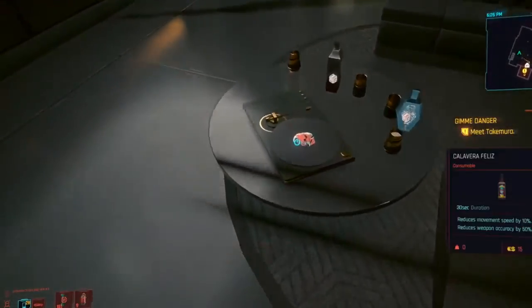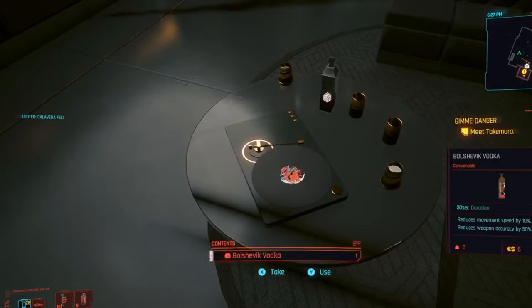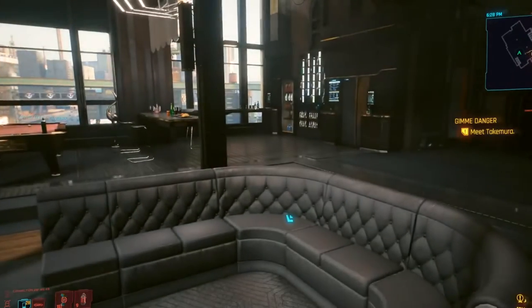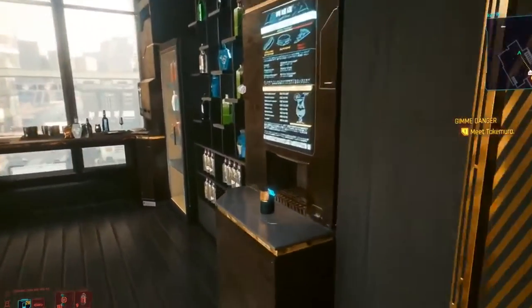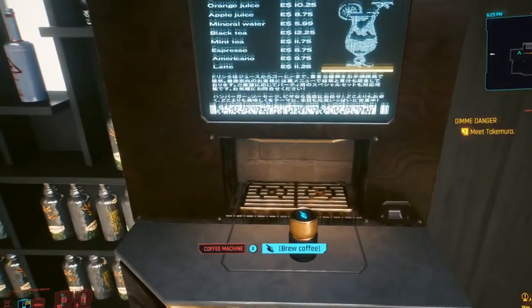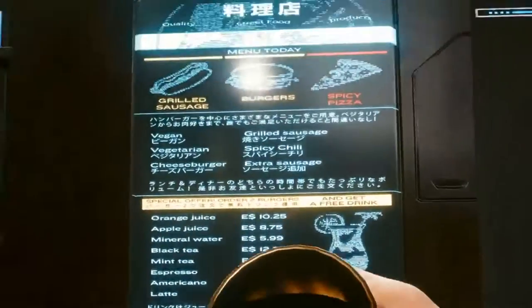That's a super sad TV right there. You know this place? Let's see if they have food around here. Looks like some type of espresso machine right here — a coffee maker. Everything I want.